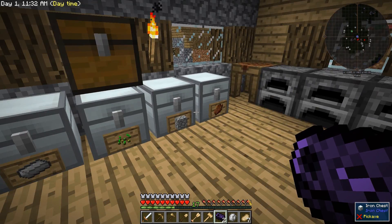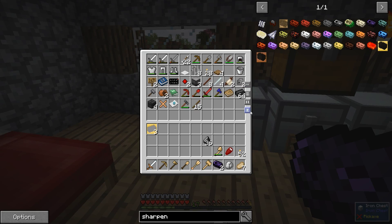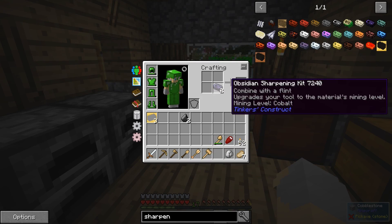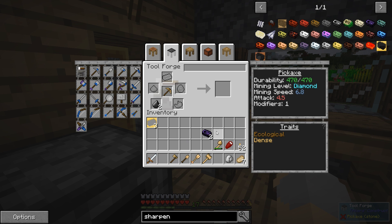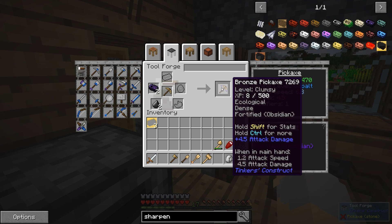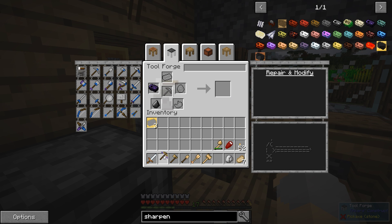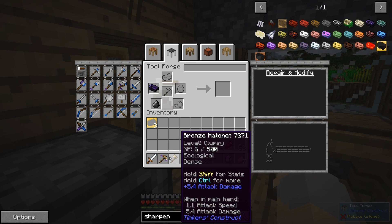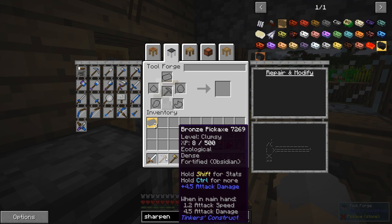I may not have flint — oh, here we go, it was just in the wrong chest. Normally I keep that in here. So we can combine in our tool forge the tool, the flint, and the sharpening kit. And that will not use a modifier. That actually gives us the obsidian thing as well.